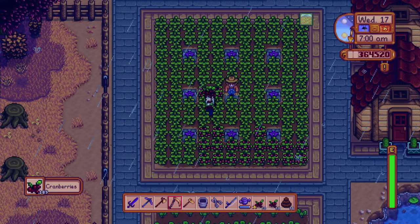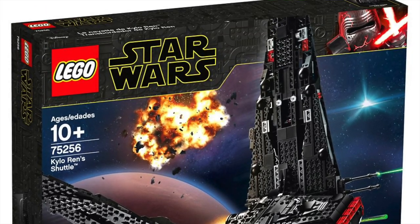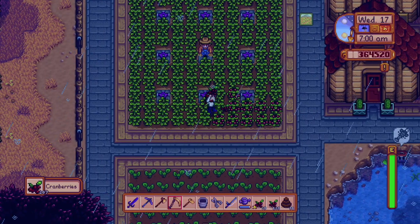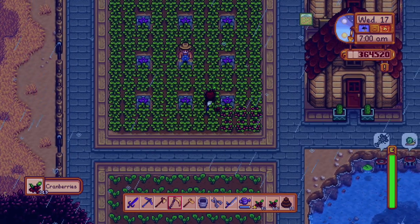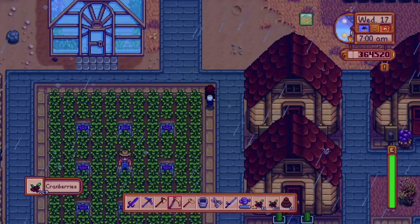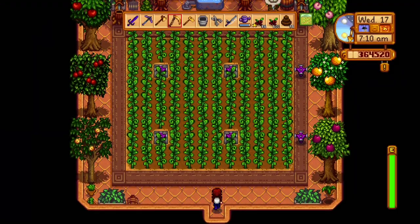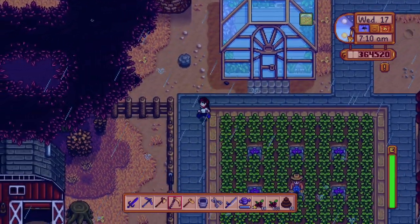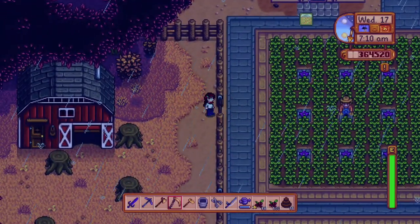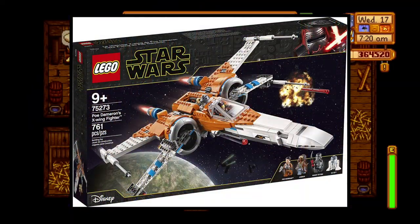I like the big sets, like Kylo Ren's Shuttle, but they cost more money and they take up more storage space. So I would recommend you get the smaller sets — not the itty-bitty small ones if you hate Micro Fighters, but something in between a Micro Fighter and the newest X-Wing, something like that.